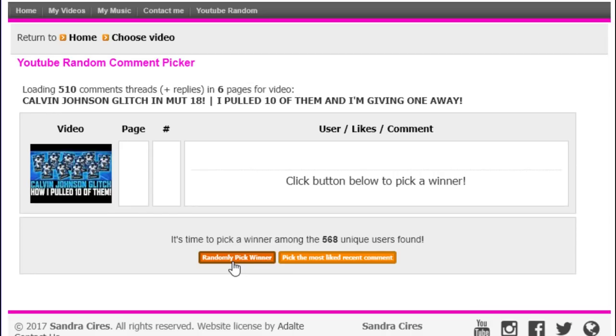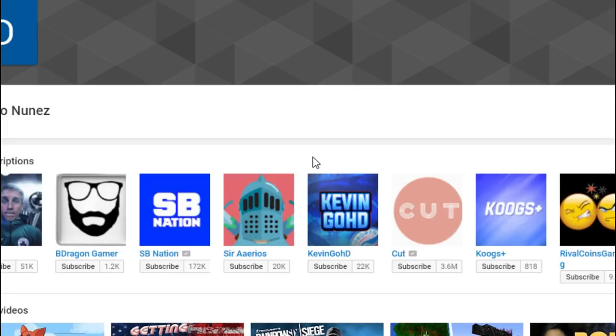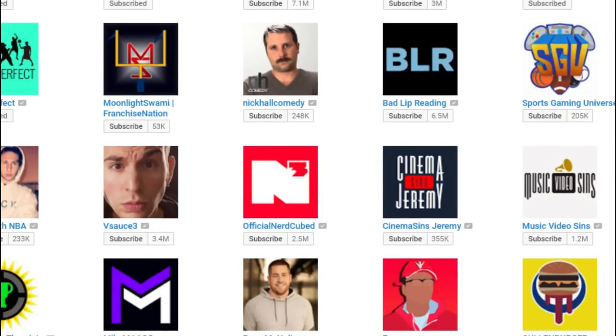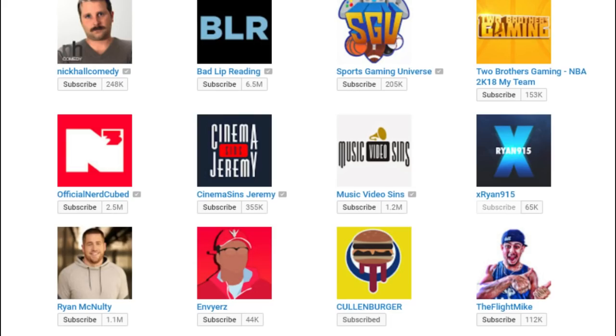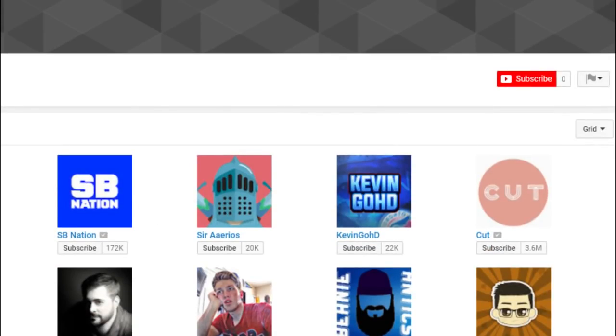And here is the winner of the Calvin Johnson — out of all 568 unique comments: Diablo Nunez, aka the underscore Fizz Slap. I made sure I checked that he is subscribed to the channel. I know a lot of people would have been upset if he did not subscribe and follow the instructions. We scrolled down and saw VSauce in there, saw a couple of other guys we know including Cullenberger and Flight Mike. And right there next to Music Video Sins and Ryan McNulty we have xryan915. He is a subscriber, he did enter correctly with only one comment, and he is going to go ahead and receive the free safety Calvin Johnson limited time only.